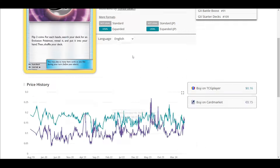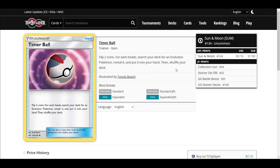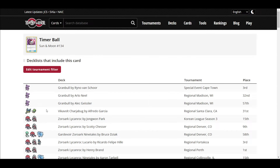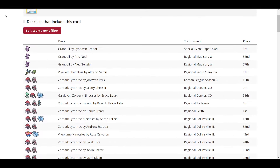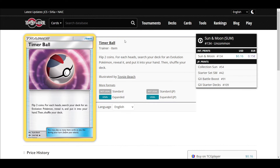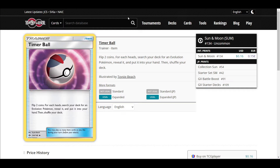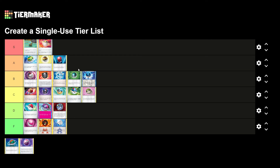Timer Ball: flip two coins, for each heads search your deck for an Evolution Pokemon, reveal it, and put it into your hand. Compare this to Evo Incense — you don't flip any coins but you always get one Evolution. Evo Incense is better because you can flip double tails with Timer Ball and just be sad. Timer Ball's pretty good though. I don't like coin flip design, but in terms of power level it's at least B tier. I'll put it at the top of B tier.